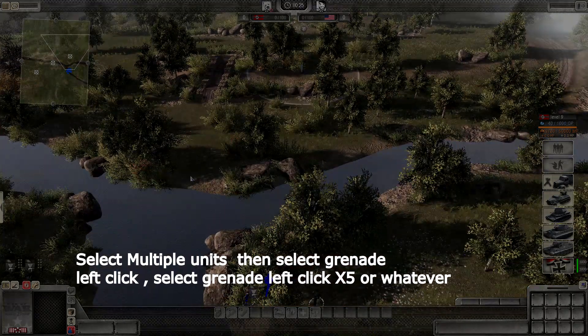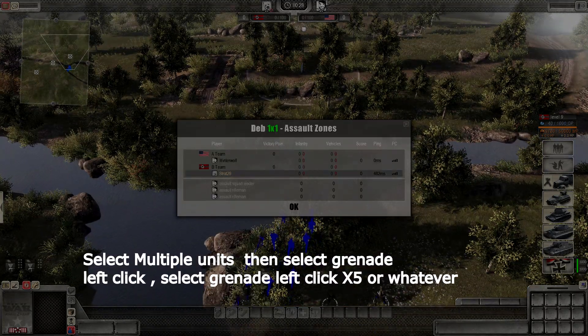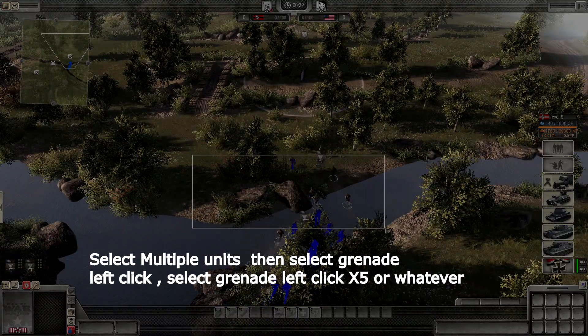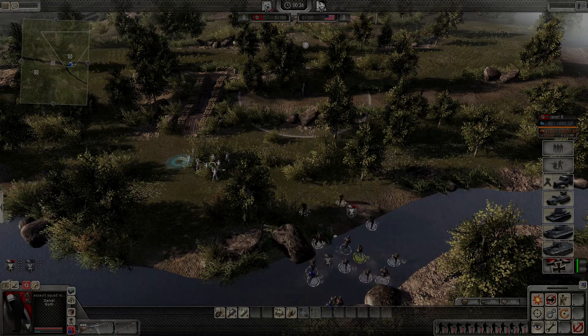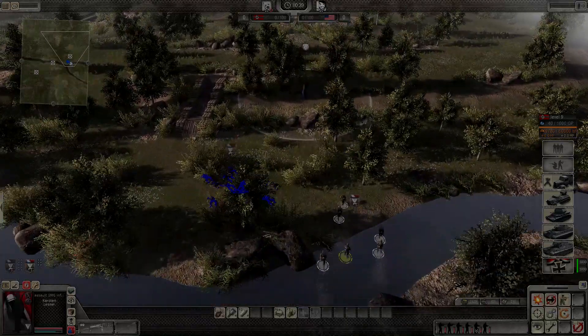If you select one soldier, which we usually do, and press that grenade button and throw, and let's say the soldier has two grenades, then you select the grenade button and throw again, it basically cancels the first one. But when you have multiple people selected, it will queue the next soldier to throw it. So really this saves a lot of micro.